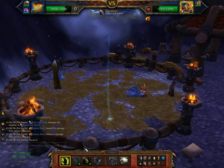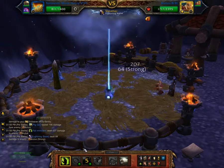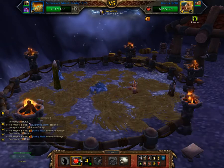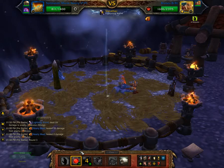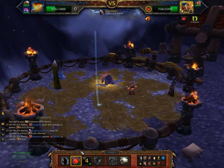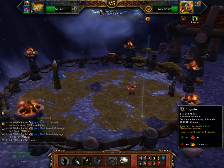I thought I'd try a Decoy instead, just to slip the pet in for one turn. So my Sentry should be able to take out this pet pretty well on its own.